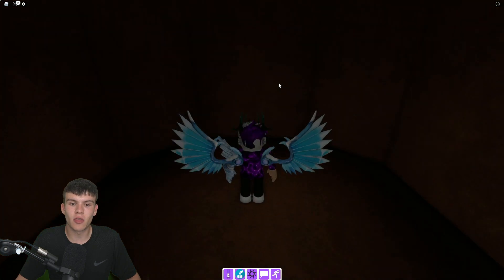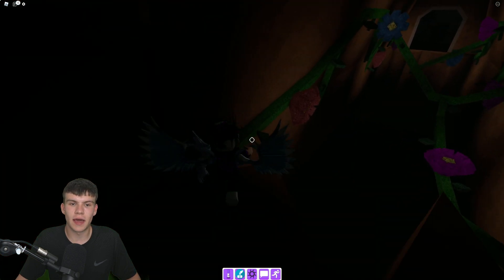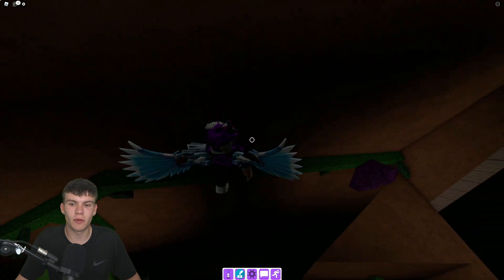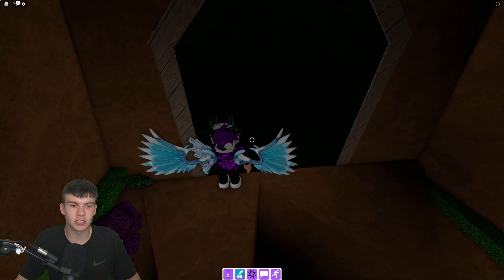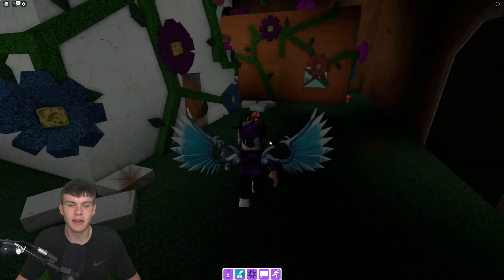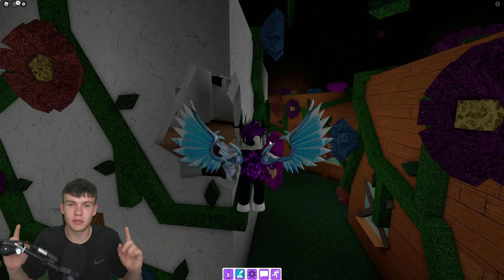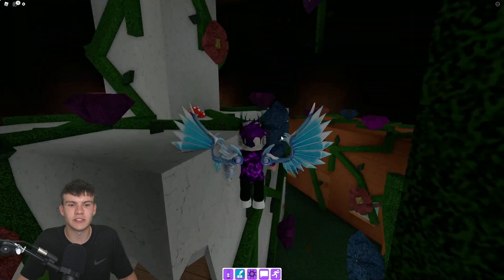Once this door opens, go straight through and then jump down. Now that you've jumped down and gone across here, I think you might even get the badge right now. You will definitely get the badge as soon as you go through this section — once you're in here you're going to get the badge. Nice and simple!